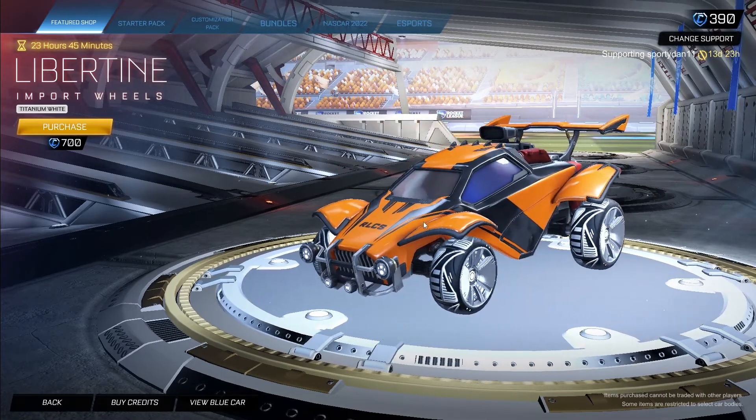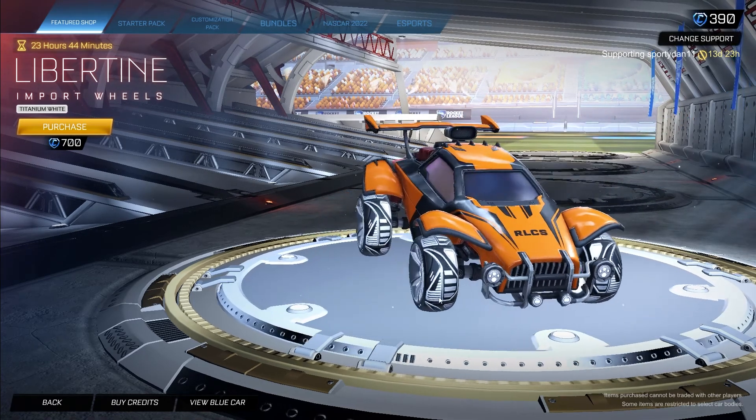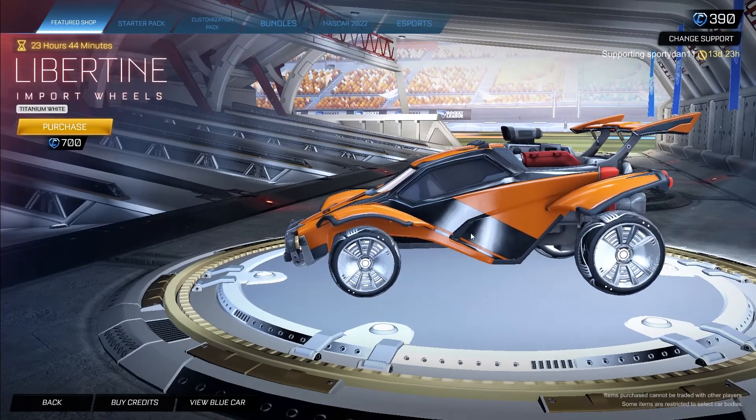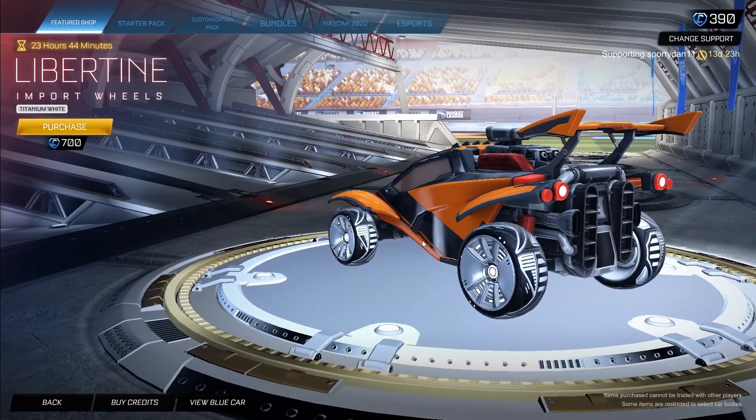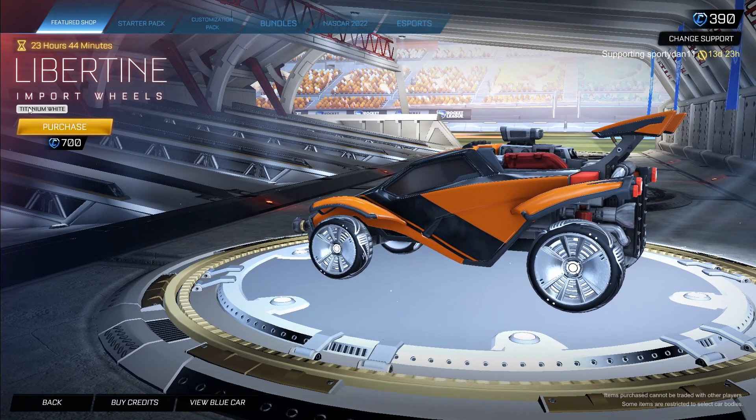Then we got the Titanium White Libertine wheels for 700 credits. These are very, very clean. My opinion has actually changed on these — I used to rank them last, but honestly the Titanium White ones look really good. The treads look insanely nice. You could probably get them cheaper on the trading market, but for 700 credits if you want them right now.